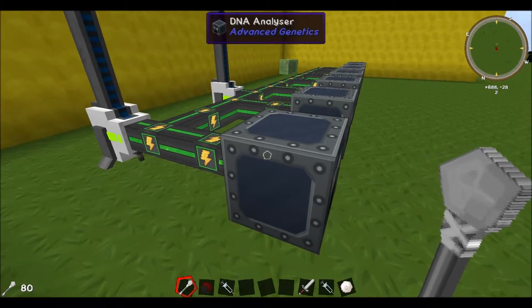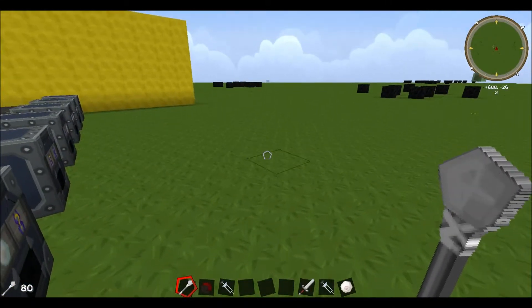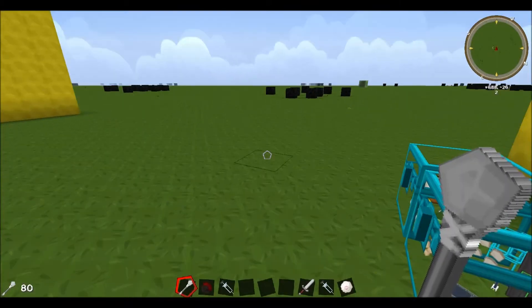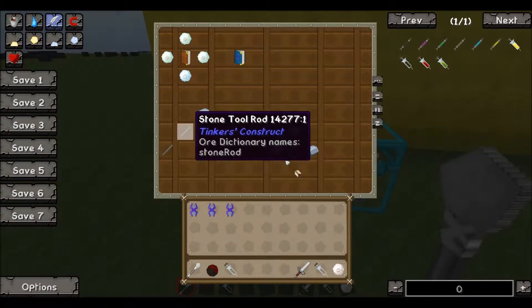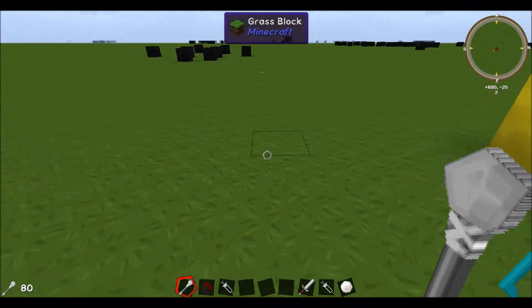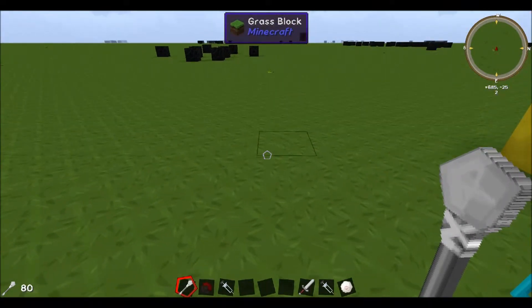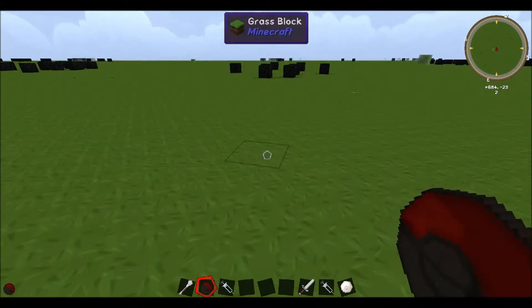I am using Mekanism solar generators with the universal cable, which I found to be a really good option — it keeps continuous power to the machines. The first thing you're going to want to do is make yourself this scraper that I'm holding in my hand. The recipe is right here: it's just two stone tool rods and an iron ingot. Once you have that, you're ready to start collecting skin scales, which is the base ingredient for DNA.